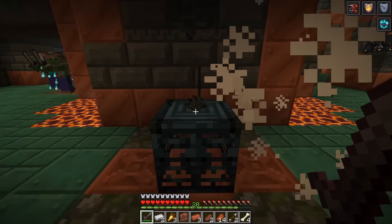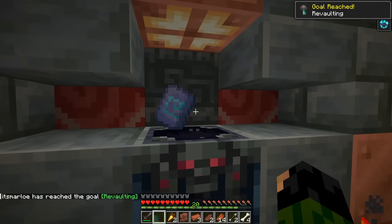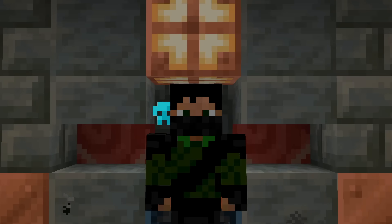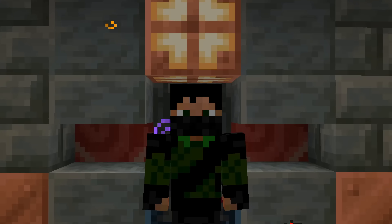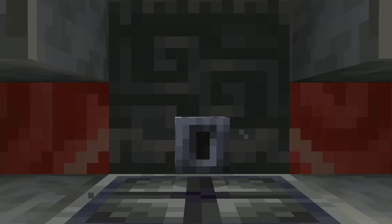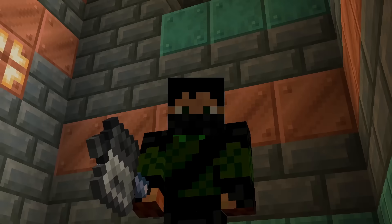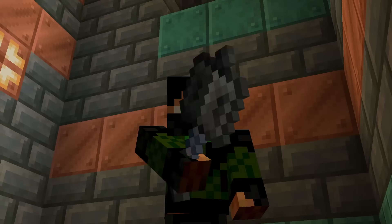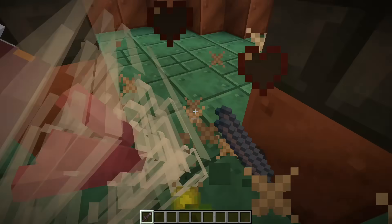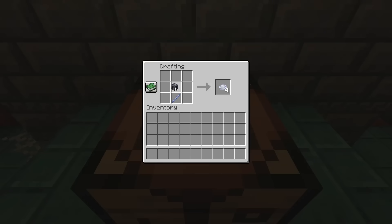You might get lucky and the spawner will give you an Ominous Vault Key, which can be used to unlock the Ominous Vault — it's exactly the same as a normal trial chamber, just more ominous. One of the items that can drop from an Ominous Vault is the Heavy Core. You could use it as a decorative block or craft the mace with it, but for that you'll need to take down the new Breeze mob and collect its Breeze Rod. Combining these two gives you a very cool new weapon.